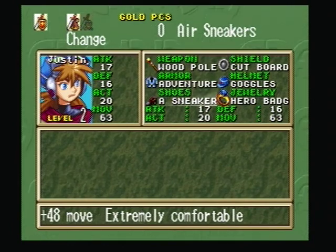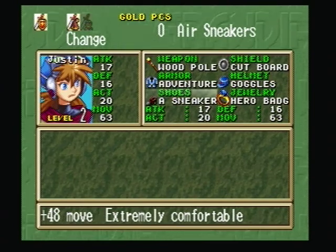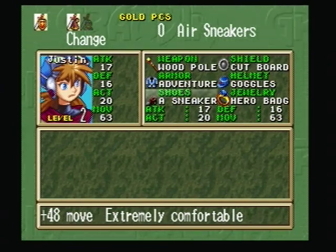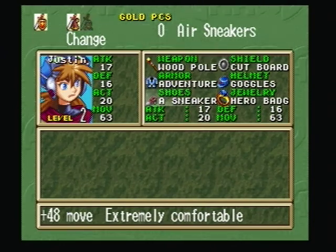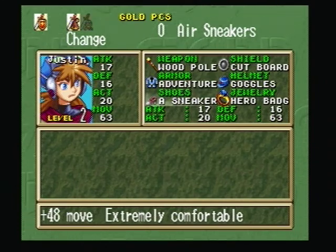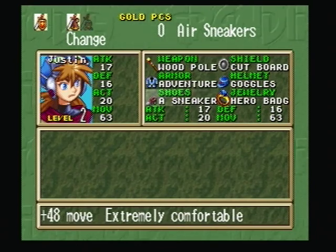I consider it 100% if I have at least one of every item in the stashing place. Let me show off the equipment real quick — the air sneakers are something you really really do want to have because that's a really huge boost to your move stat. Even though move isn't the most important stat compared to attack and defense, it's a very huge boost to move in general. You want to get at least four of these for a good chunk of the game so all your party members have them.